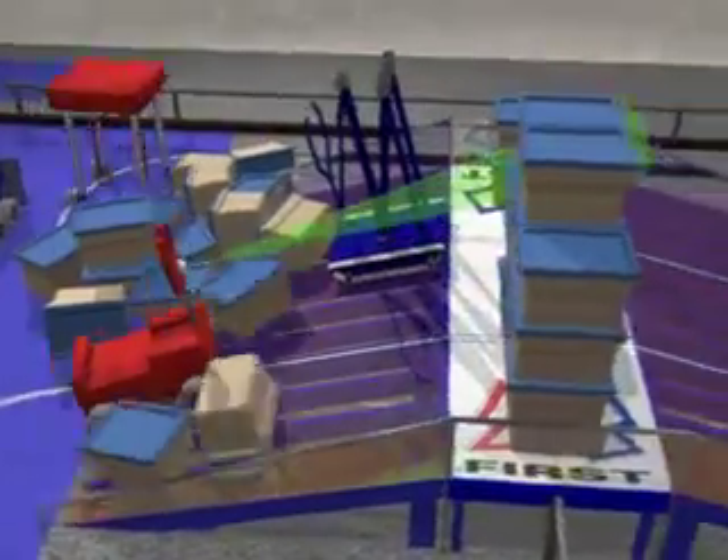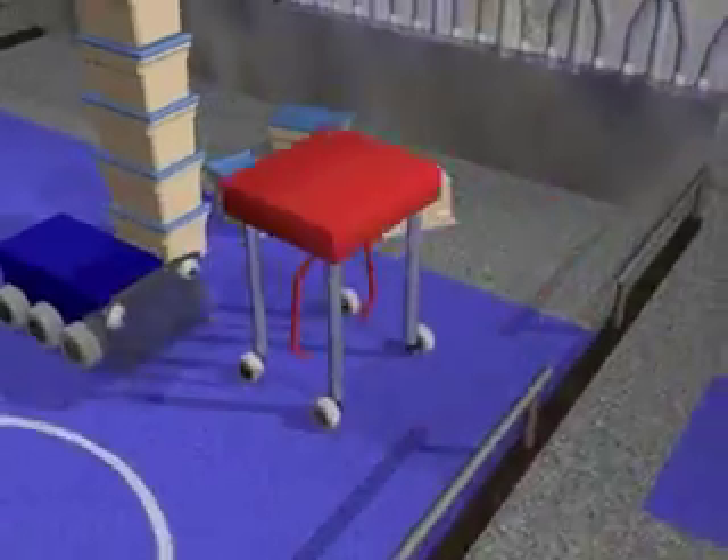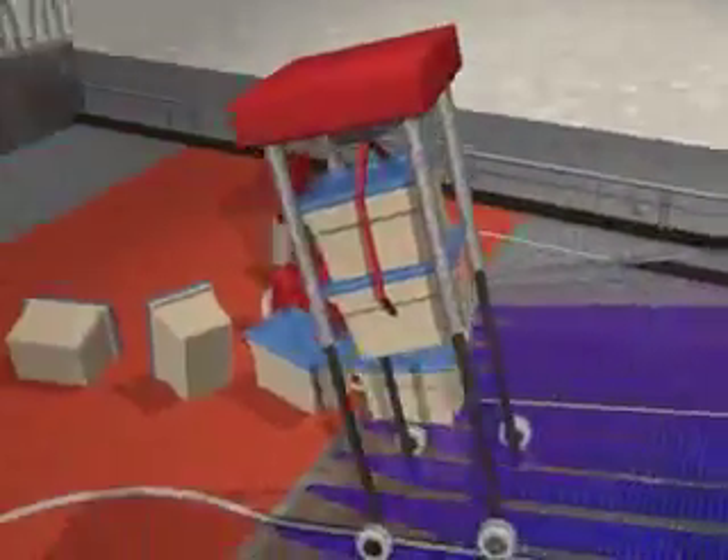Following the autonomous operations, human players will step forward and take over control of the robots. They will control the robots for the remainder of the match. During the match, each alliance will attempt to place as many of the containers within their colored scoring zone as possible.